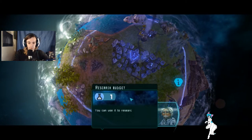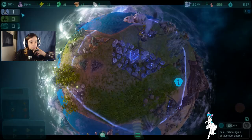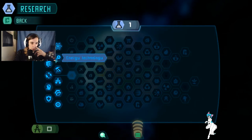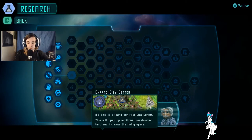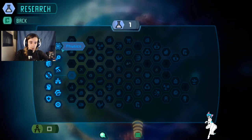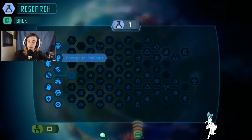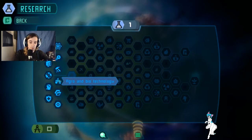You have earned yourself a research budget. You can use it to research new tools and upgrades in the research interface - click the research panel at the top left to open it. It's time to expand our first city centre - this will open up additional construction land and increase living space. Expanding to a large city has to be researched first. We've got urban development, infrastructure, engineering, economic science, physics, energy technology, geology, agro-biotechnology, recycling technology, metal technology, sustainability research, and filter technology.